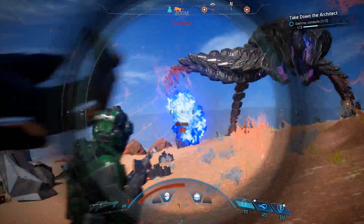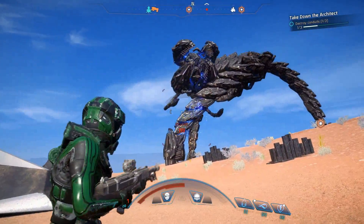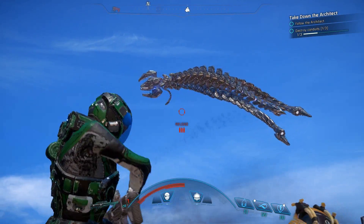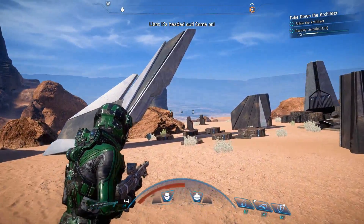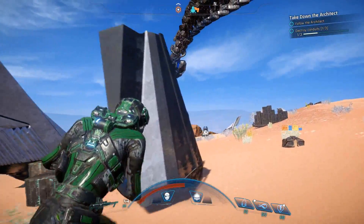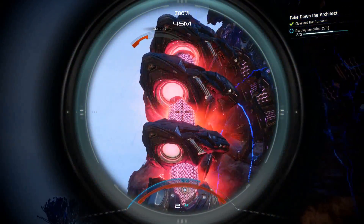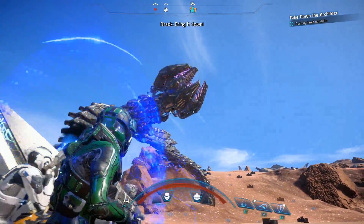Once you destroy the first leg conduit, the architect is going to pull up out of the ground and fly off to a different location and plant itself again. Then you basically do the entire thing over again, attacking the second leg, and it'll cycle through all the phases of the fight again. During the interlude while it's flying off and finding a new place to land, this is a good time to stock up on ammo, regenerate your health, and regroup. You do the same thing, destroy the second leg, it'll fly off again. And after you destroy the third leg, you'll be able to destroy the head conduit.